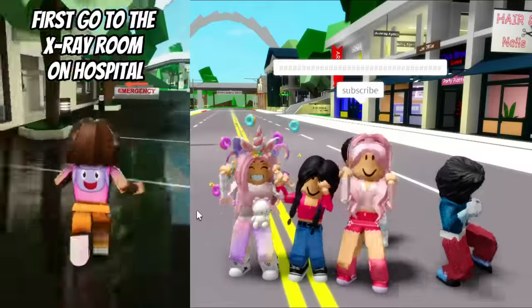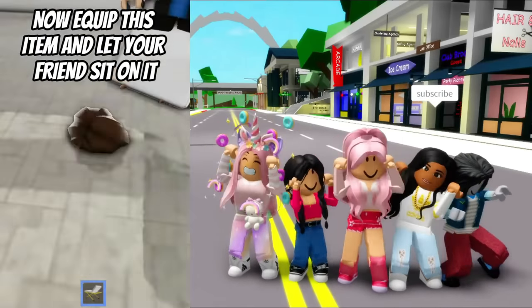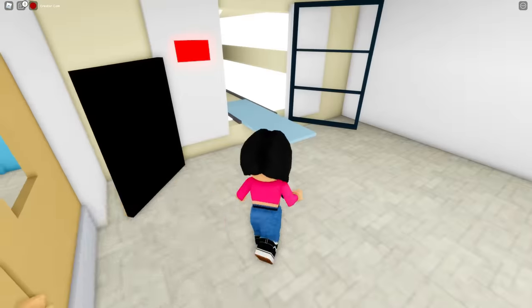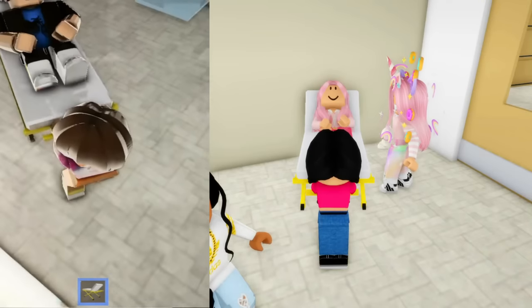How to get your hand on fire glitch: first go to the X-ray room in the hospital, then clip this and let your friend sit on it. We have to go to the hospital and get in the X-ray room. I guess you have to get this thing - I'm kind of too big for this.